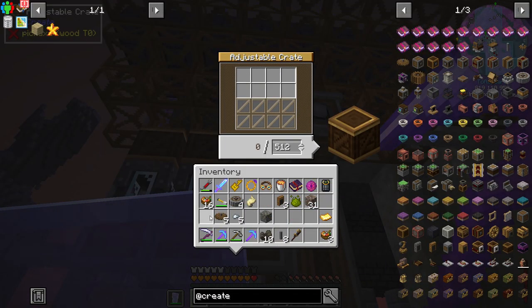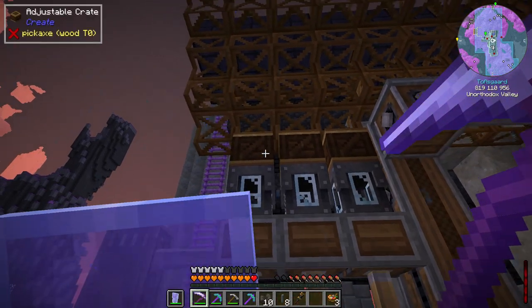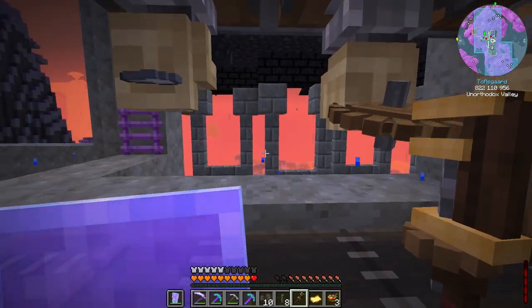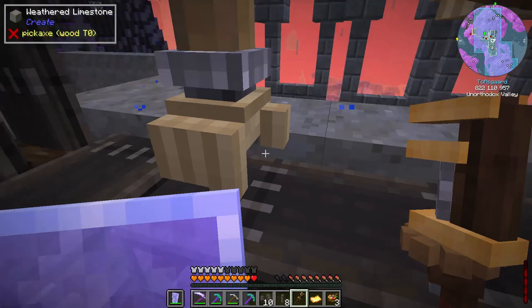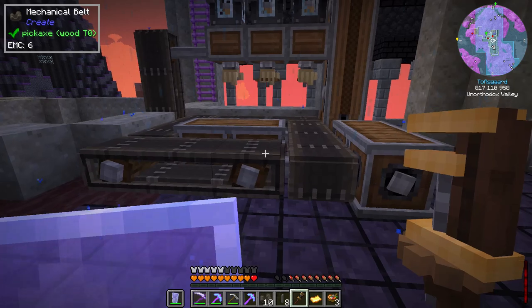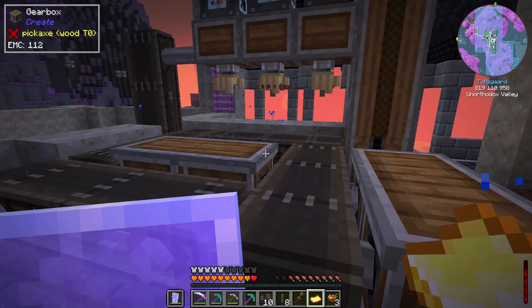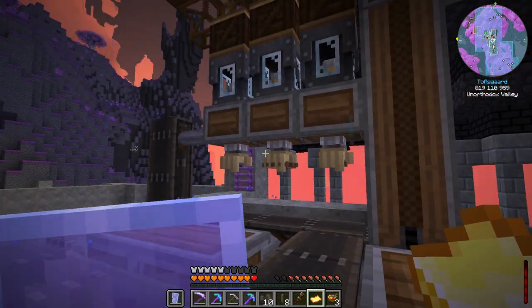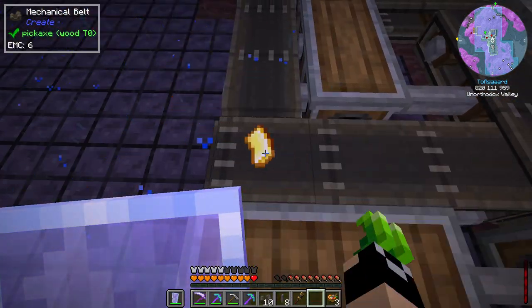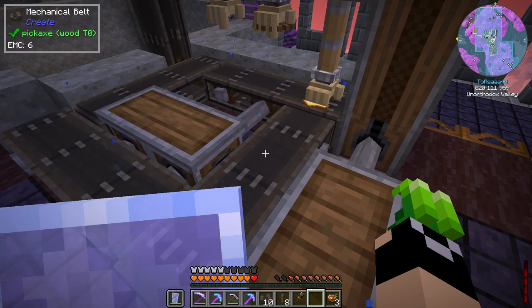It's going to hit this deployer first, so we put in our cogwheels here — you can see they immediately go to this deployer. Then we put in our large cogwheel, then our iron nugget. Let me change these to open hands so they're not constantly going down. There we go — that's set up. Now we throw in our gold sheet.